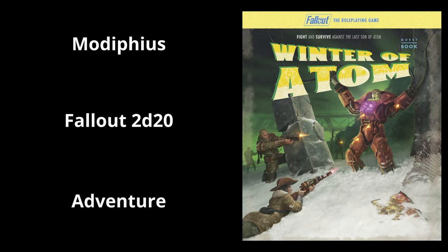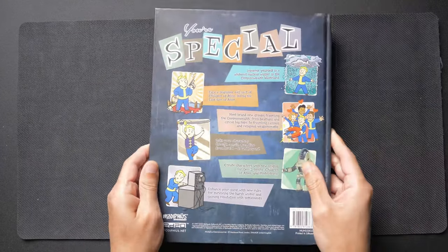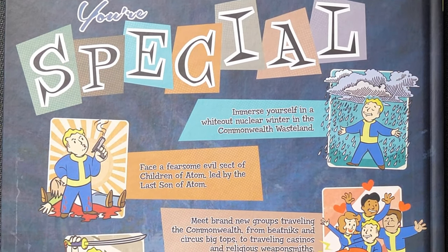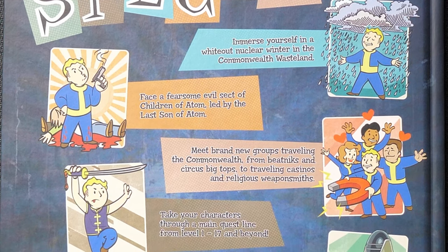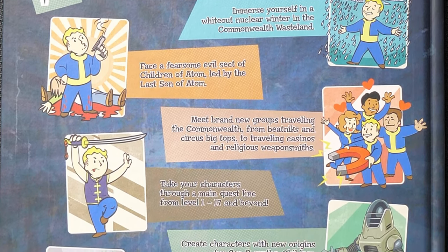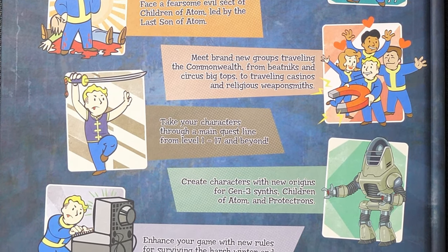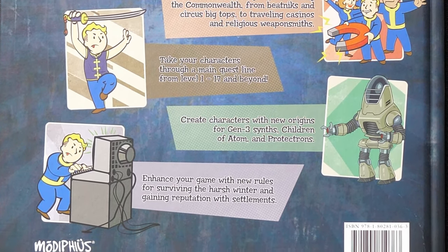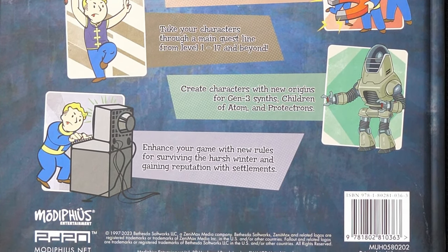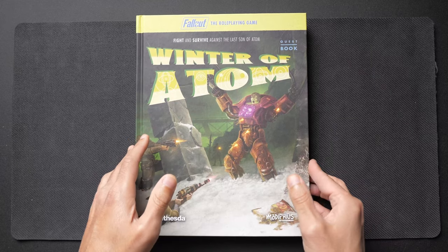This is a review of Winter of Atom. Here we have our Winter of Atom quest book. Let's take a look at the back cover. It says: immerse yourself in a white-out nuclear winter in the Commonwealth Wasteland; face a fearsome evil sect of Children of Atom led by the Last Son of Atom; meet brand new groups from beat necks and circus big tops to traveling casinos and religious weaponsmiths. Very interesting back cover — it lays it all out with bullet points instead of big long paragraphs.